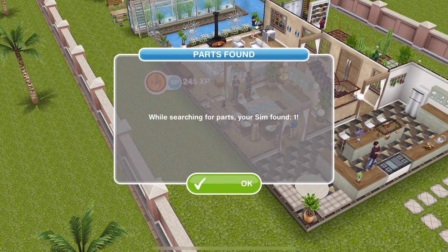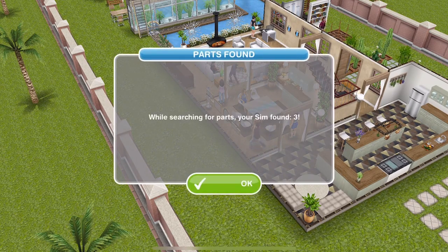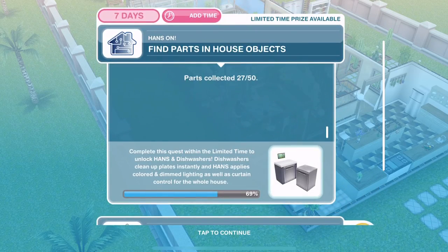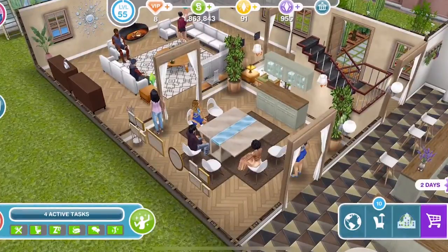Everyone has finished finding parts — actually we could only have 10 sims finding parts at any one time. Let's see what we've managed to get. One sim managed to find 6, others found 1, 2, 3, 2 — oh 3, that's rubbish — 3, 3, 3, 1. We've only found 27. Okay, let's keep searching, we need to find more.